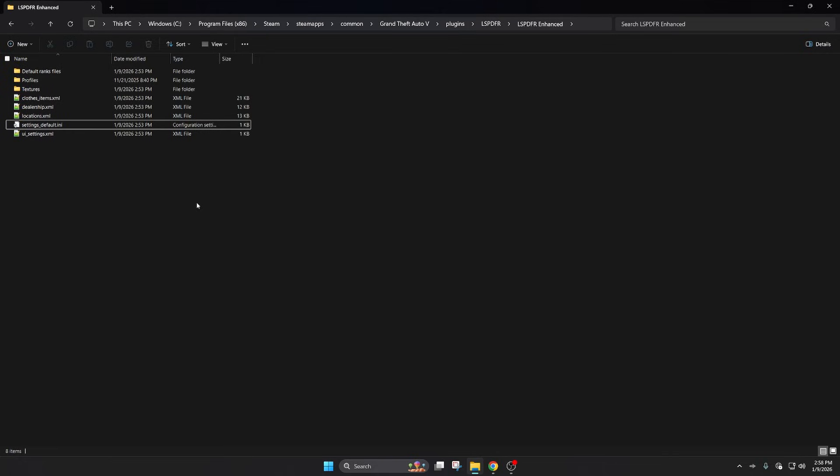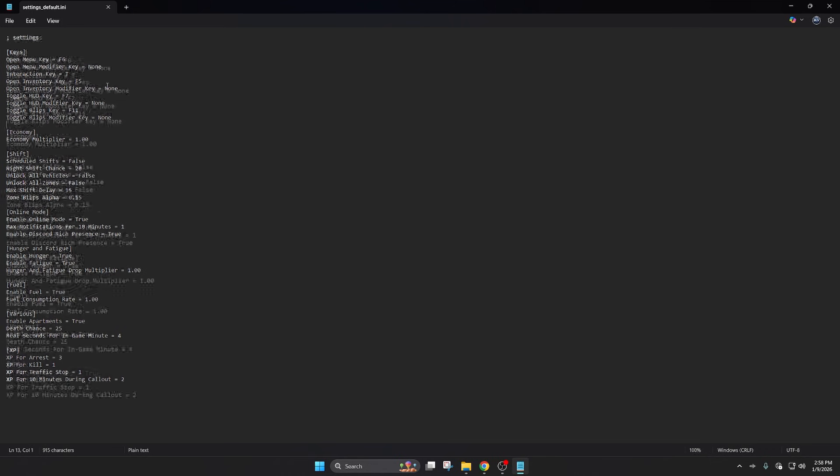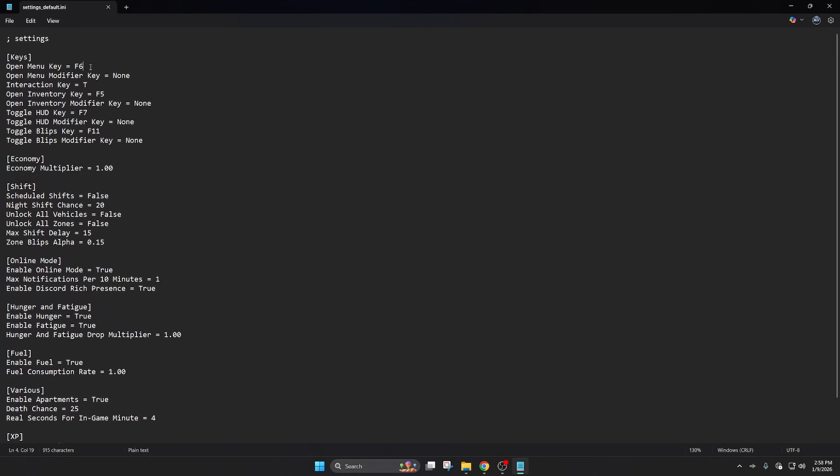Before we get into the rank structure, we have to go in steps — bear with me, this will help you out. Go to Settings Default right here. This is your main menu that you'll open when you're inside the game. It's super important to understand that you have to have LSPFR running and you have to already be on duty whenever you're starting a new career or doing anything with LSPFR Enhanced.